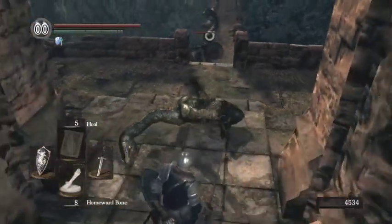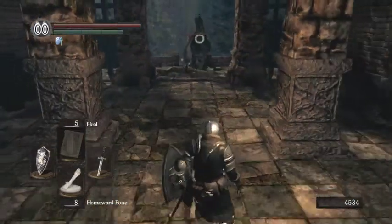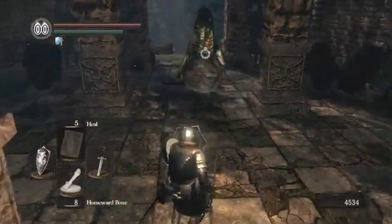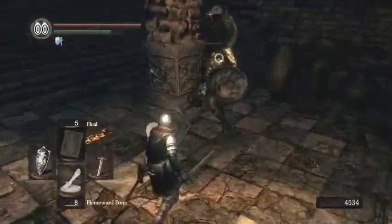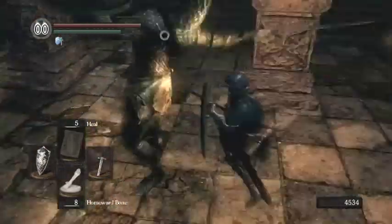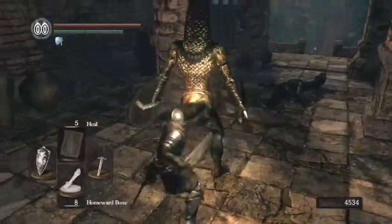So we'll pull him into the area, because we've triggered the trap already, so that's not going to go off again, which is good. So let him follow you in. Because when they haven't got their back to a column, they're quite easy to deal with.